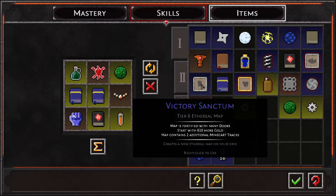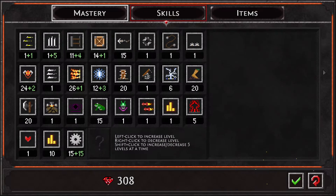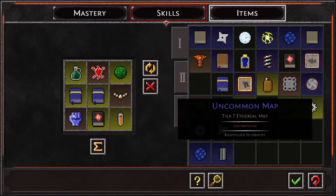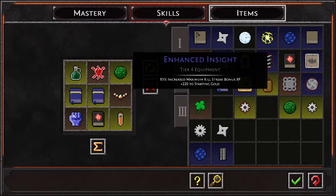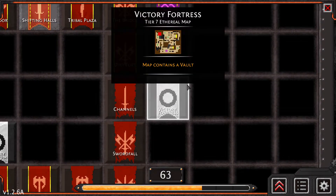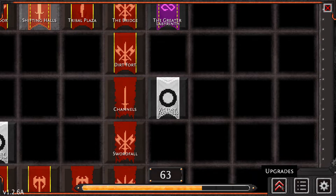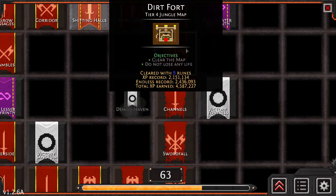Oh, tier six ethereal map! Let's go — two additional minecart tracks. Uncommon map. We have lots of maps. Tier nine, inhabited by jungle warriors, it contains a vault. That was one thing Falterfire mentioned — I should check out what the vault's doing. Ethereal maps I would like to do for sure, but I also want to play them with difficulty modifiers since I only get to play them once. I'm guessing there are unlimited ethereals though.